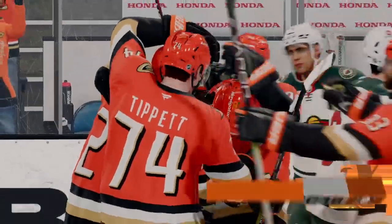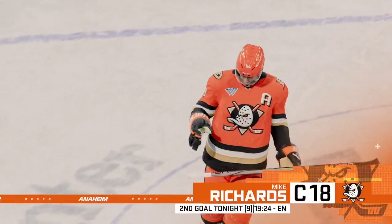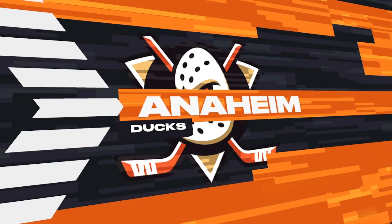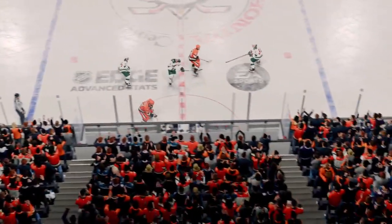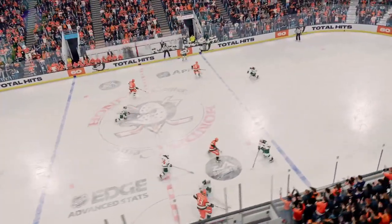Scores into the empty net — and that should probably wrap this one up. It'll seal the deal, James — the insurance marker. Full score. Doesn't matter how it goes in, even if it is an empty net. I just love watching the puck on his stick, James — it's like it's on a string. He just knows exactly where he's going to move his opponent, and then he finds his way to the net.